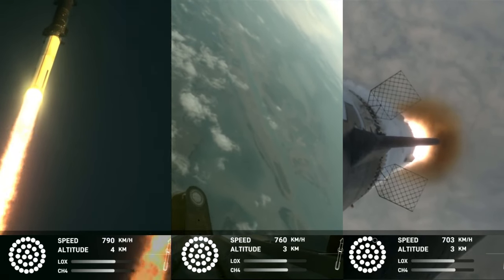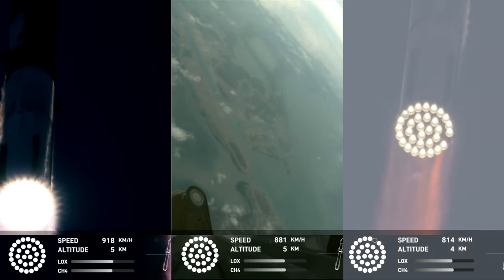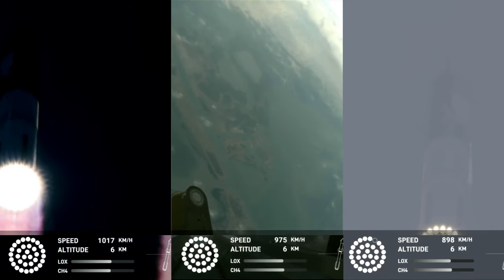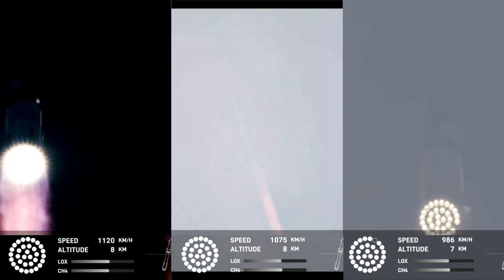We're seeing 32 out of 33 engines lit on the Super Heavy right now. Coming up shortly is going to be max Q — that maximum aerodynamic pressure as we go uphill on the vehicle. Max Q.